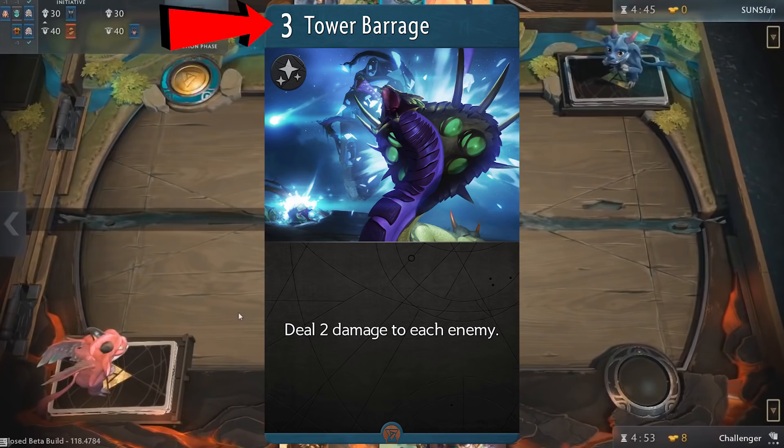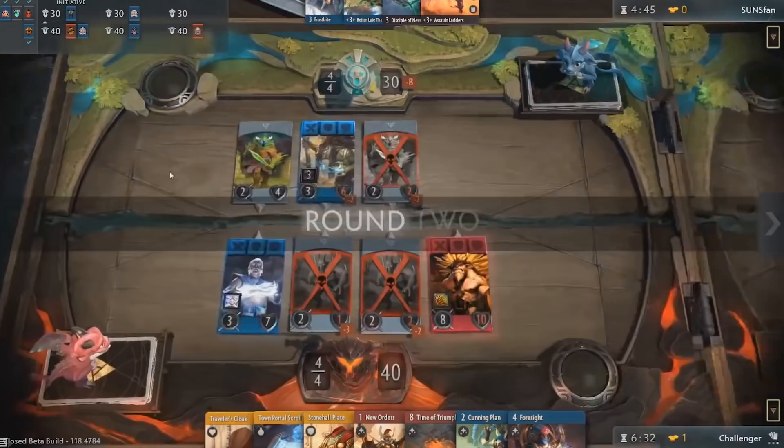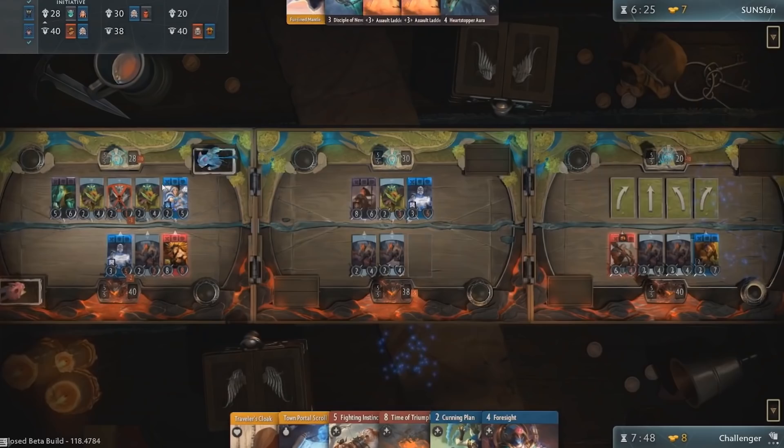Under the mana cost is the type of card it is; you can right click the card for more information. Each lane gets 1 mana passively every round. On round 2 you will have 4 mana to spend, round 3, 5 mana, and so on.